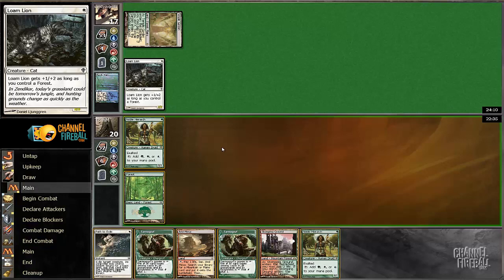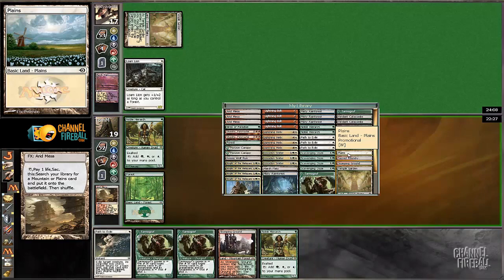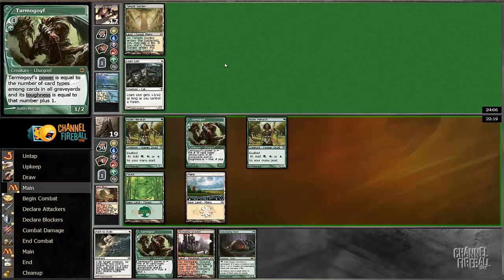Another Hierarchy. I guess I'm going to go get Plains, actually. A lot of the time here you want to try to protect your Goyf and make them get out of range.